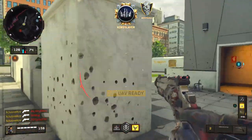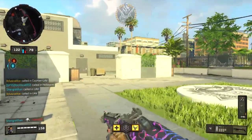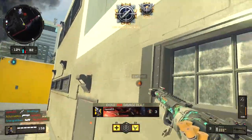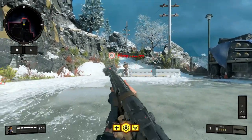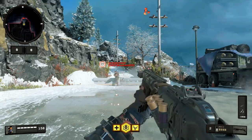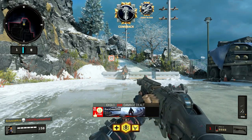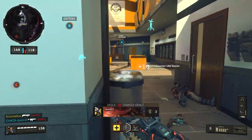Next we got a slight nerf to the MOG 12 Dragon's Breath operator mod — keep in mind this only applies to the operator mod, so if you're using Long Barrel and Choke it behaves just as before. But now with the operator mod, at slightly longer ranges you have to hit pretty much all of your pellets to get a kill. Pre-patch you only needed to hit about half your pellets against an enemy not using Flak Jacket. Post-patch it is not very forgiving at all.